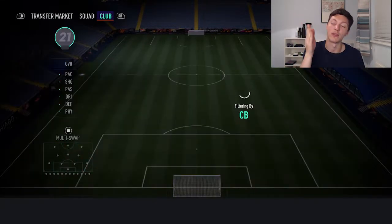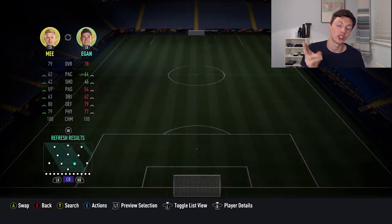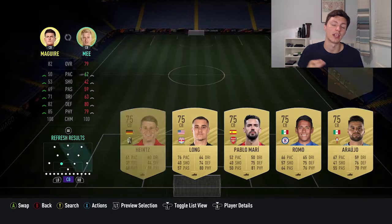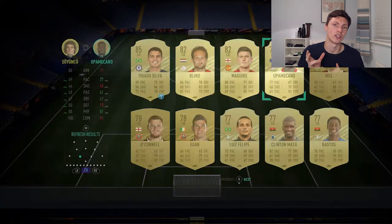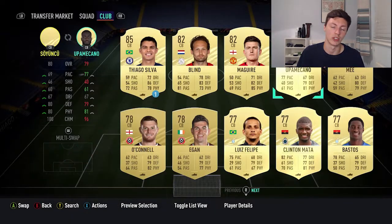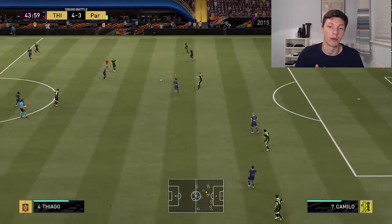This is also the footage where I'm introducing two new players to the team: Tsurinchu and Tomori, who I did buy. Tomori was like 5 or 6k, and Tsurinchu was only 1 or 2k - maybe 3k. I can't remember exactly, this was a few days ago.